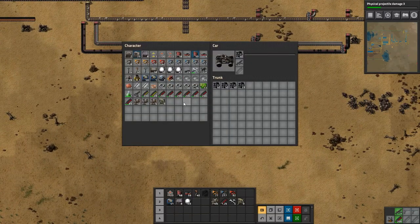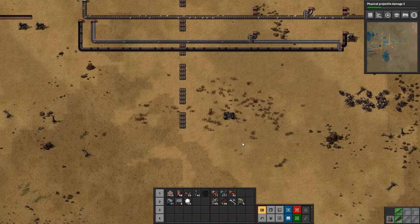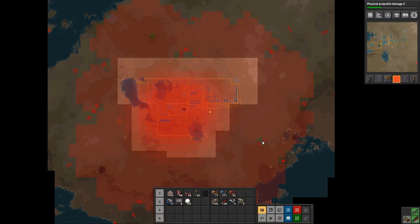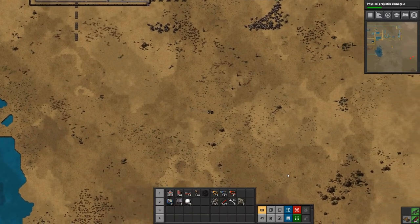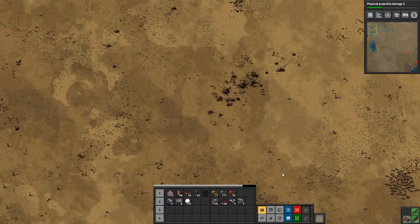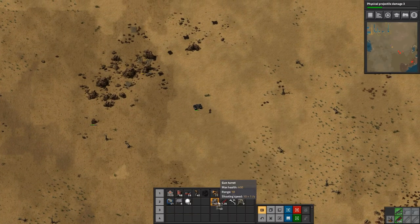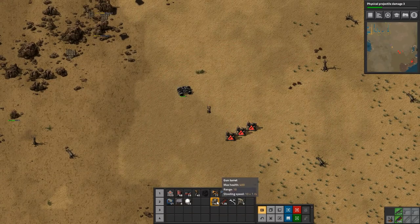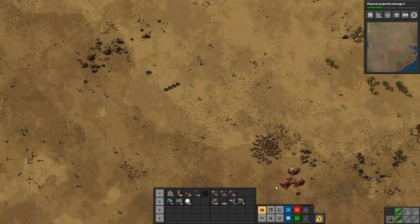Give it some fuel and give it some ammo. Get in it and what we're going to do is go down and kill this base, probably this base, this base, this base, and over here to kill our biggest problem base — that one or these two up here. But first things first, this one down here. I'm going to do some turret creeping because that just seems to be the most efficient way of killing biters. So let's stop the car here and push some turrets down, maybe one more for that big blob of fighters down there. Let's go get them.